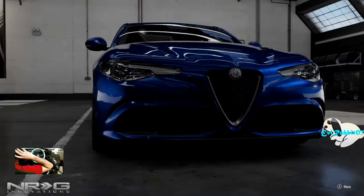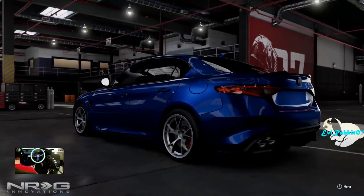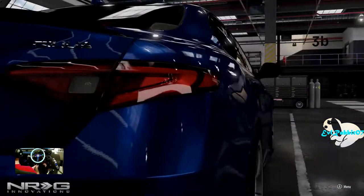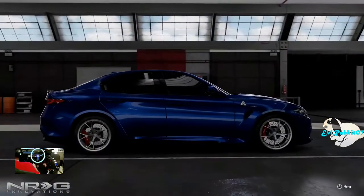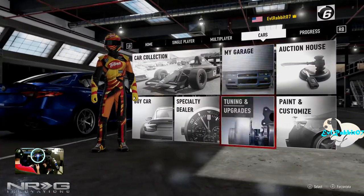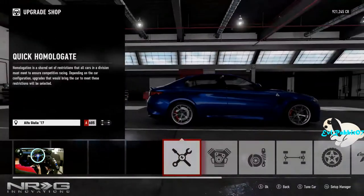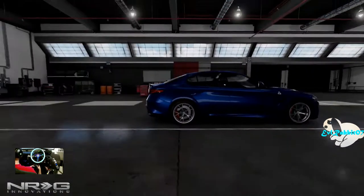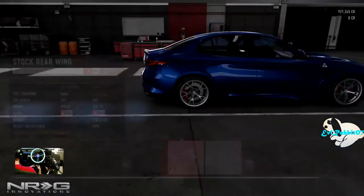What's up everybody? Welcome back to the channel. I'm EvilRabbit here, in Forza Motorsport 7. I said I was gonna do it. So we're here today to do a drift build on this Alfa Romeo. We're gonna hop right into it and start modifying this car, see if we can get some good power upgrades on it and see where we're going to be at. Probably take it into a drift hopper and see where we place in a pack.